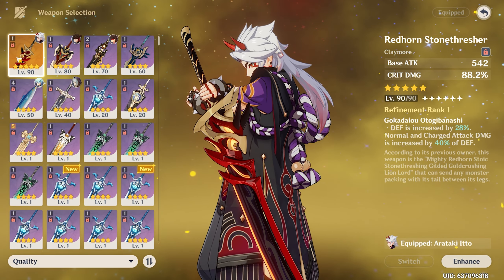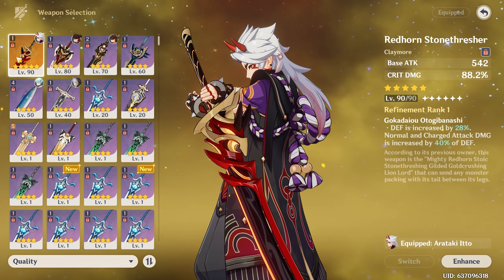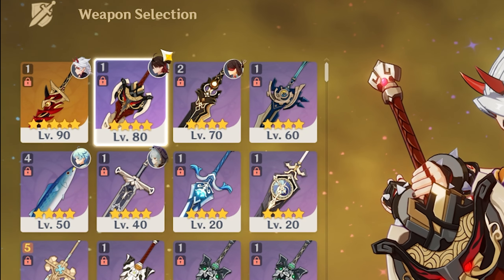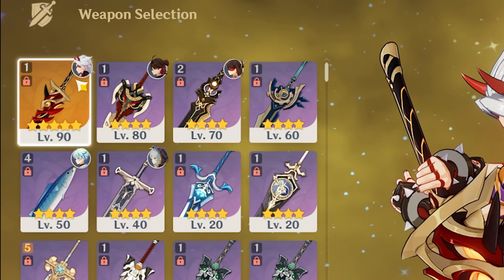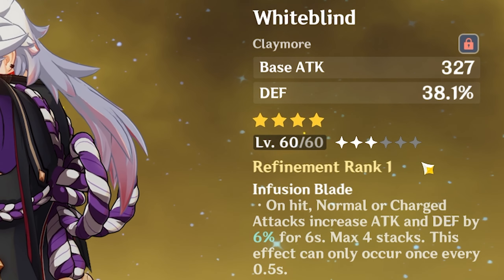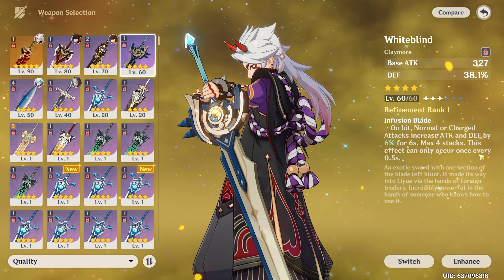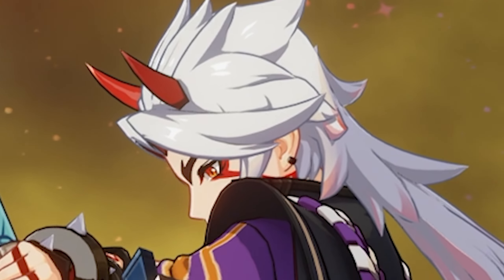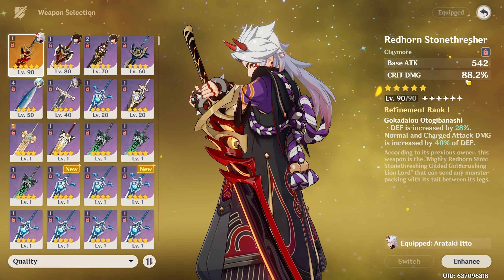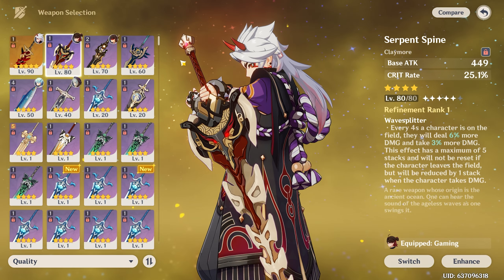Moving forward, I want to talk about his weapons because he is very free-to-play friendly. This weapon named Whiteblind is no different from the battle pass weapon, which is his second best and maybe even his main weapon. The main stat gives him a very big defense percent bonus and increases his attack and defense whenever you use a charge attack — it only increases it by 6% but stacks up to four times. His other options are his battle pass weapons where you can choose either crit damage or crit rate depending on what you need more, though obviously those are not free-to-play.